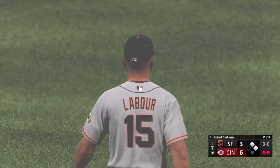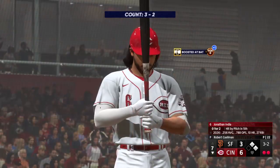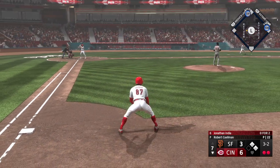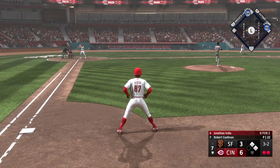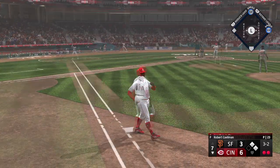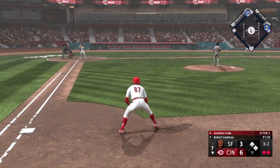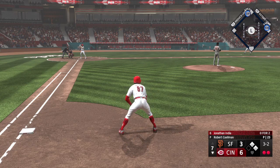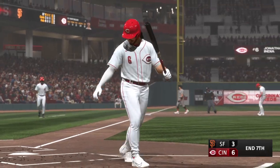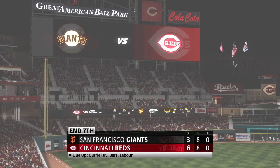These two offenses can put up runs in a hurry. First and second with two outs. Now the DH, Jonathan India for the fourth time tonight. At the belt and fires — and a foul ball. Riding to the plate — got him! And he's down on strikes for the second time today. Reds strand a couple as they're unable to add to their 6-3 lead.